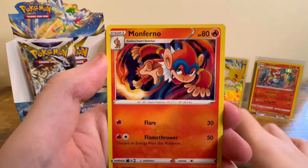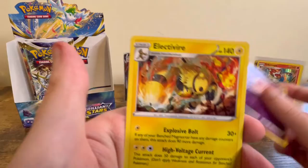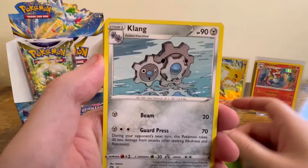Four from the back: Darkness Energy, Monferno, Gloria, Starmie, Spiritomb, Purloin, Murkrow, Shinx, Impidimp, Alcremie Reverse, and Electivire Wrath.